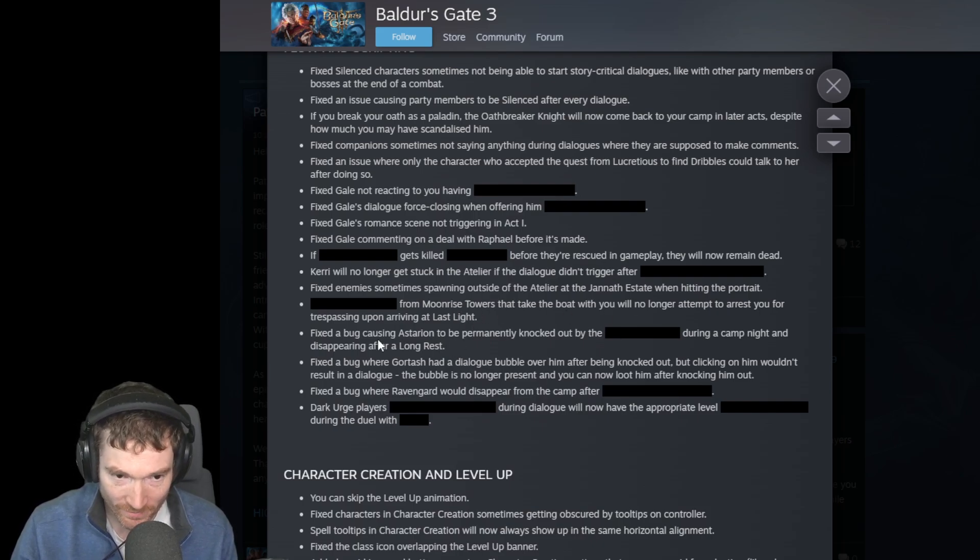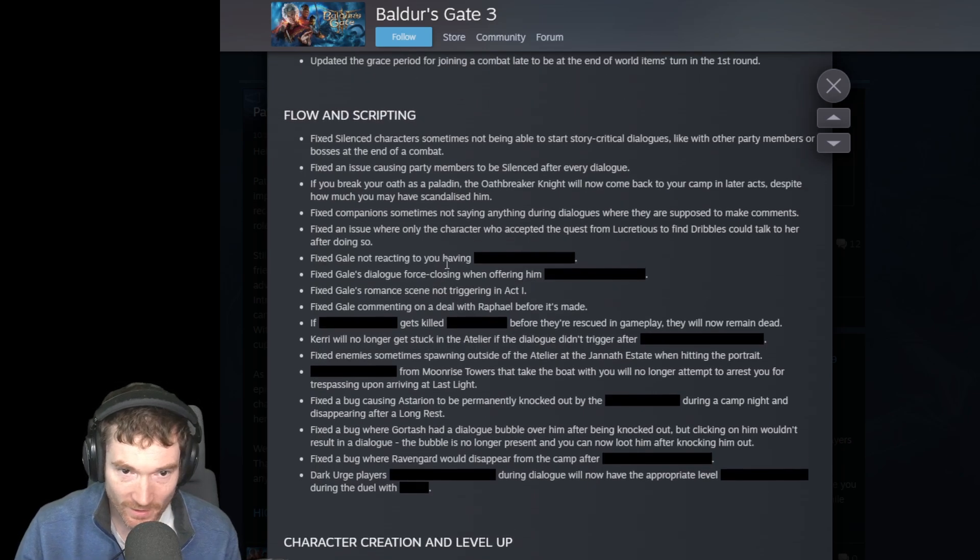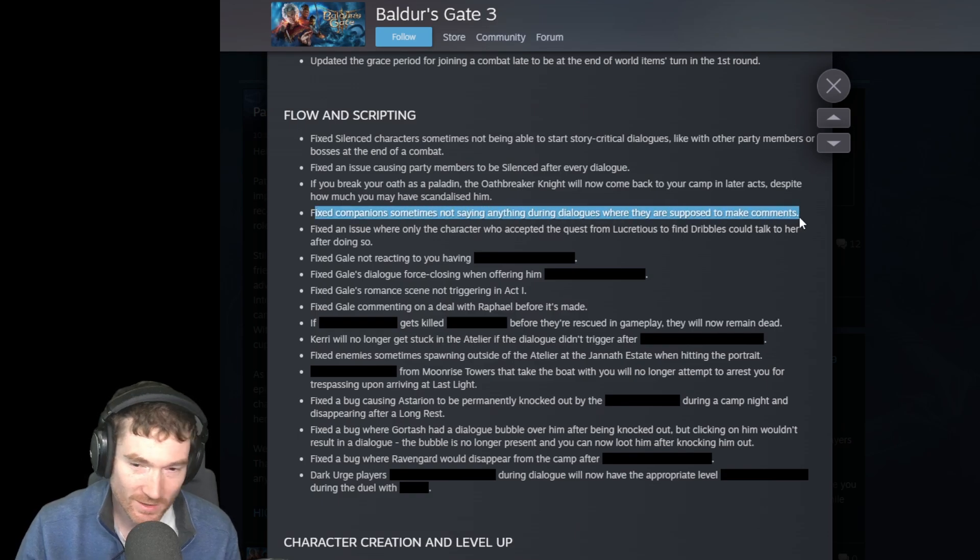More Moonrise Tower bug fixes: fixed a bug causing a character to be permanently knocked out. Fixed a bug where Gortash had a dialogue bubble over him while knocked out, and clicking on him resolved the dialogue. Fixed companions sometimes not saying anything during dialogues where they're supposed to make comments - I felt like that was the Minthara bug they were talking about, but maybe not.